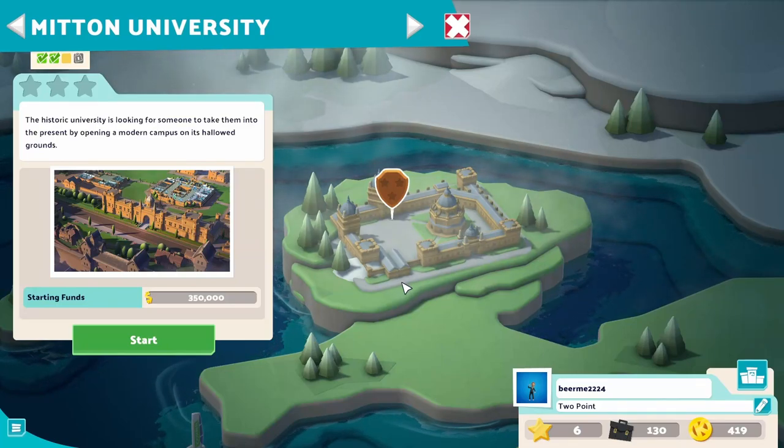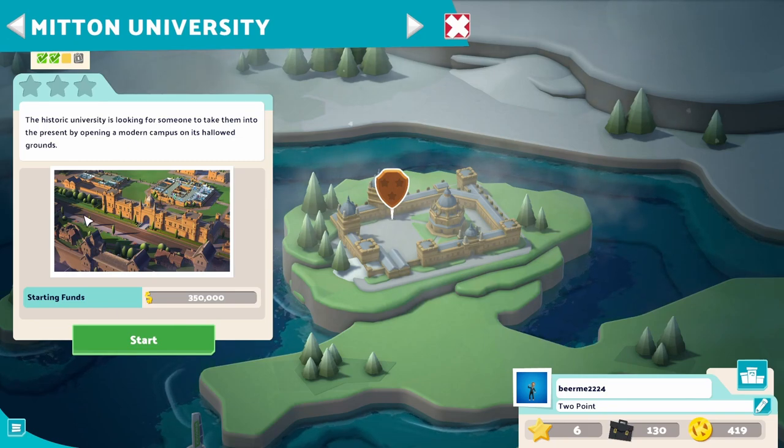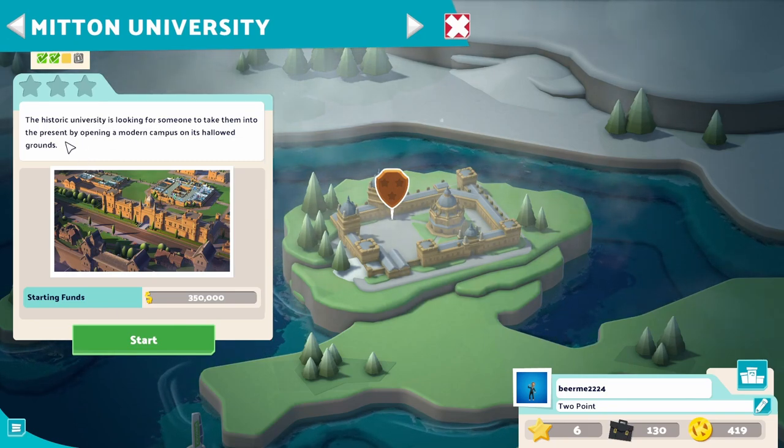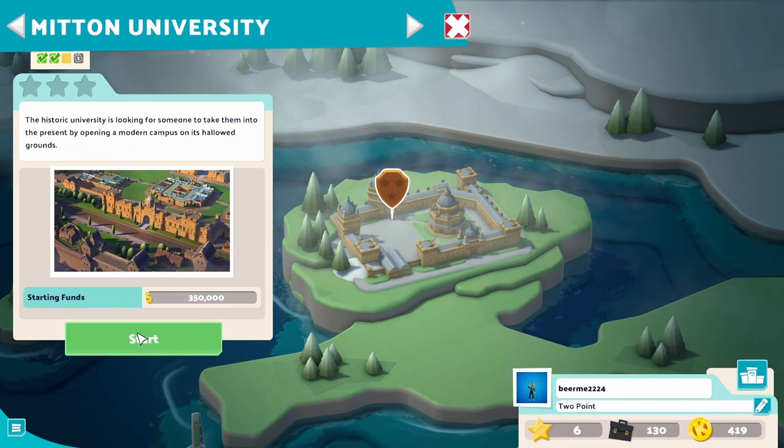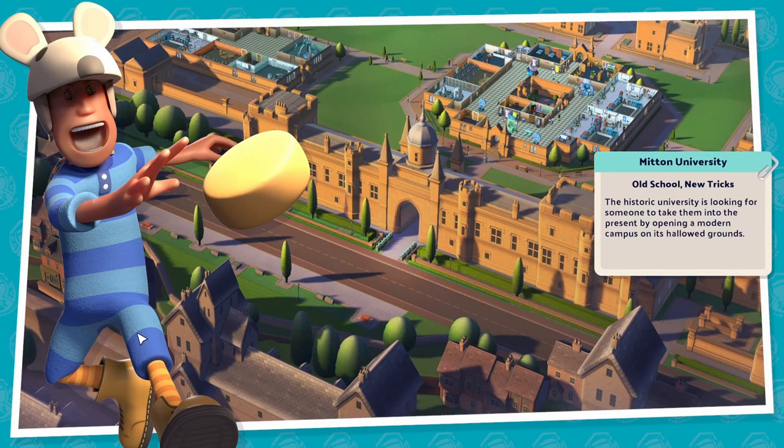Hello everybody and welcome back into Two Point Campus. We're going to go ahead and try to get a one star here on this new level, because the historic university is looking for someone to take them into the present by opening a modern campus on its hallowed ground. Let's see if we can get our first star on this one.